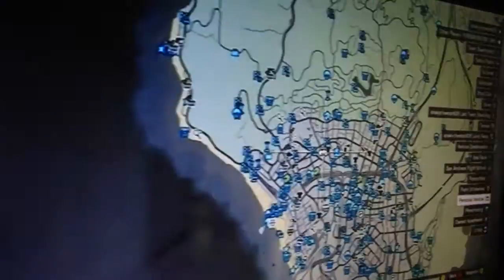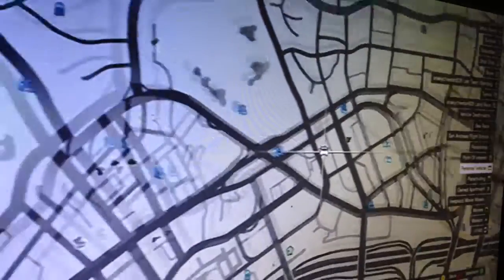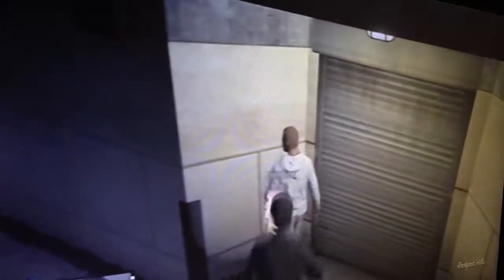This glitch is located right here on the map near the paint spray shop, just here in the barbershop — you see the barbershop right there. Now for this glitch, what you're going to do is come into this corner right here. I'm here with my boy Firebird by the way.